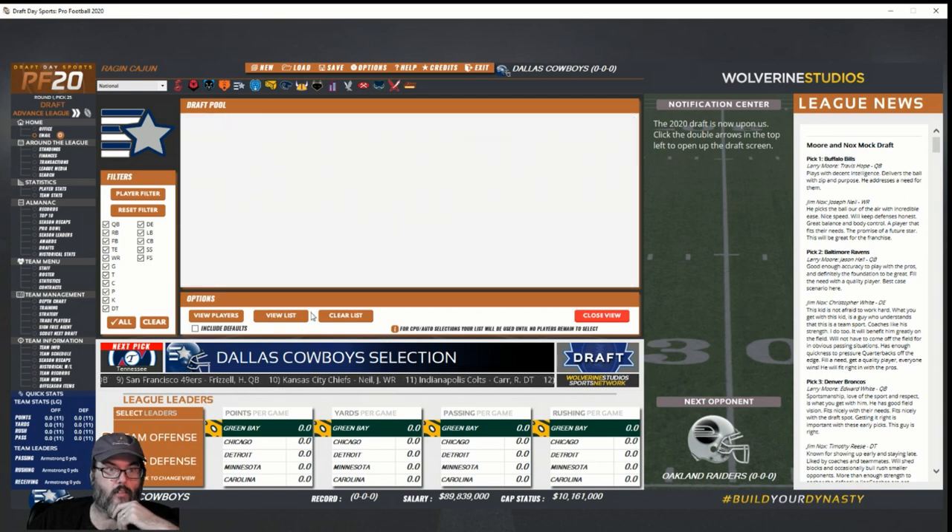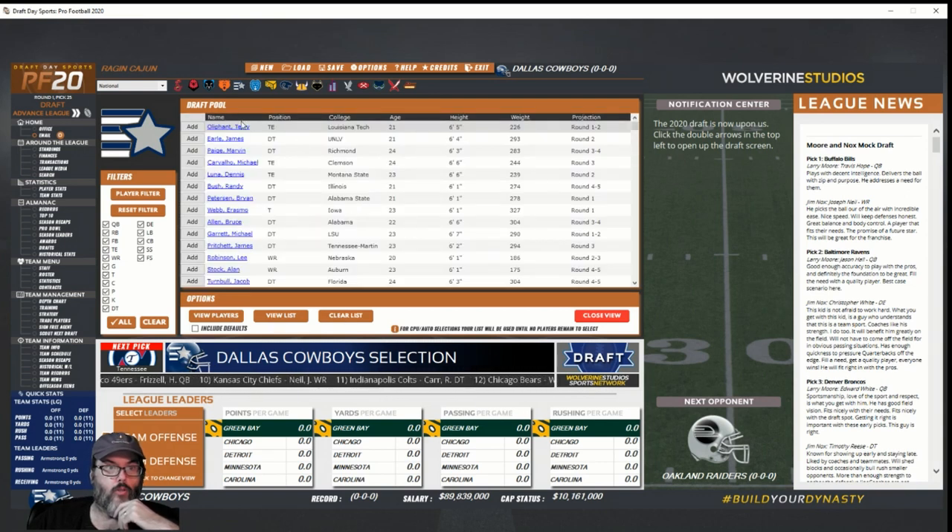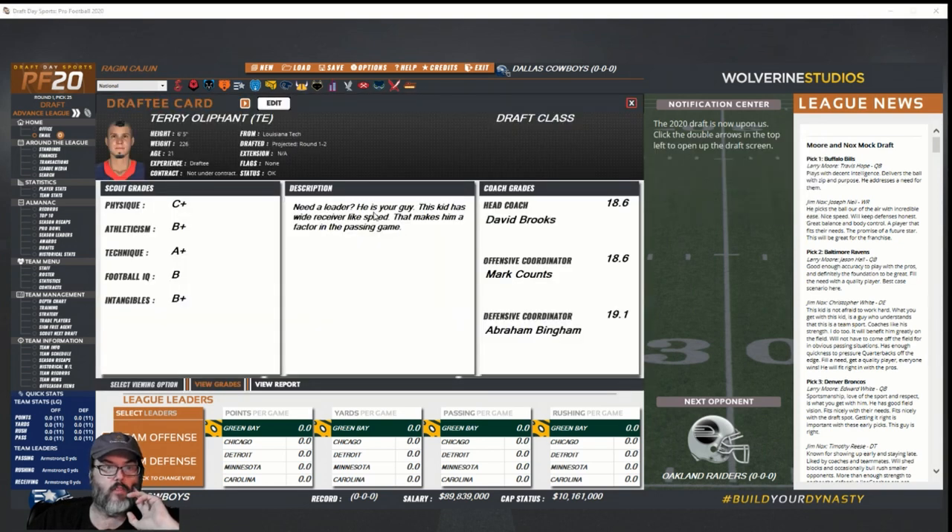Going to the war room — view players. Clearing to tight end. There's Terry Oliphant: speed B+, athleticism A+, technique B, IQ B, intangibles — 6'5", 226 pounds. My coaches seem to like him. He's only 21, 6'5", a round one-two guy.